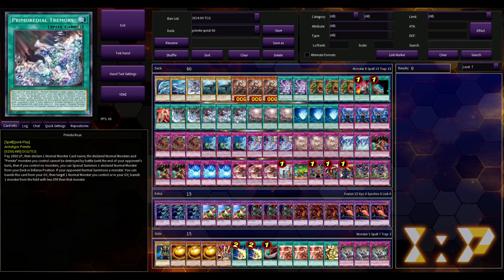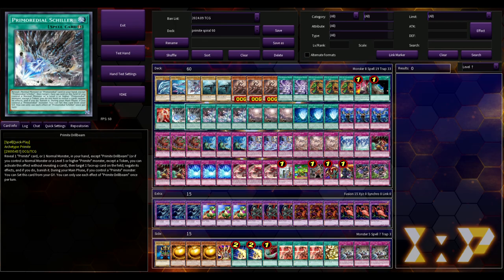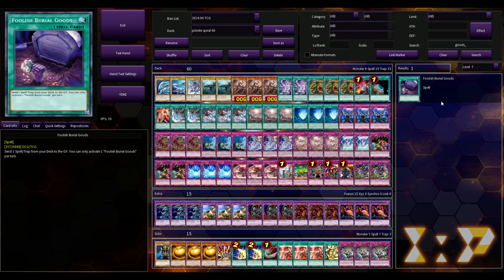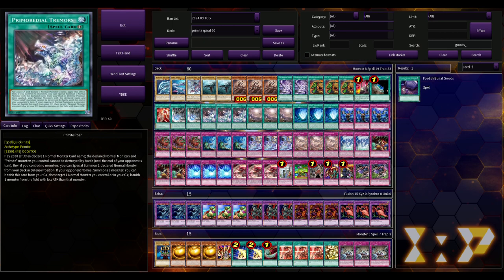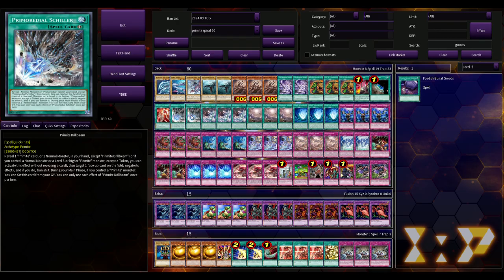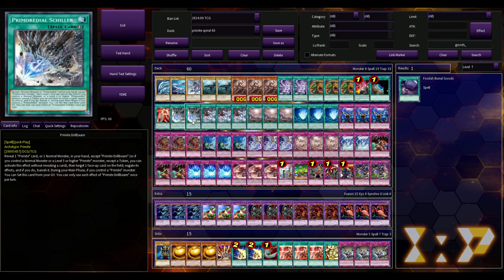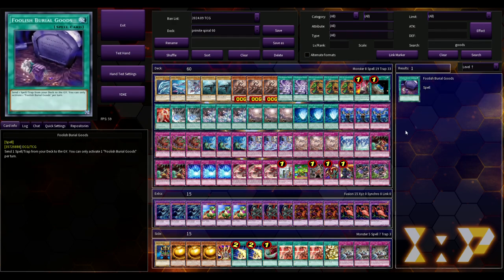Another really interesting card is Primite Drill Beam. I'm thinking about dropping Roar to two and playing Drill Beam at three. Drill Beam can target any face-up card on the field, negate its effects, and banish it — which is insane. This led me to think we could play Foolish Barrel Goods: dump Drill Beam, summon a Primite, and now with a Primite on the field you can set Drill Beam and have a negate. It targets any card, so it's literally Fiendsmith Desiree but in quick-play spell form — just disgusting.